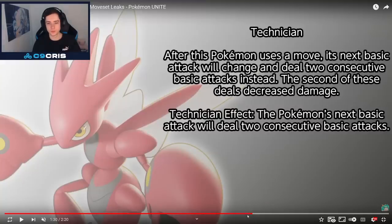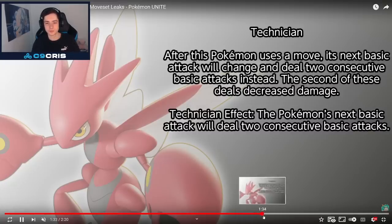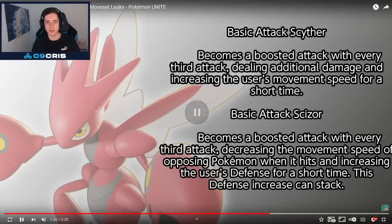Now we go into Scizor, which I'm also very excited for — it's a very cool Pokémon. Passive is Technician: after this Pokémon uses a move, its next basic attack will change and deal two consecutive basic attacks instead. The second of these deals increased damage. Basic attack for Scyther becomes a boosted attack with every third attack, dealing additional damage and increasing the user's move speed for a short time. Basic attack for Scizor becomes a boosted attack with every third attack, decreasing the move speed of opposing Pokémon and increasing the user's defense for a short time. This defense increase can stack — only defense though. So it's a very good Pokémon against physical attackers.